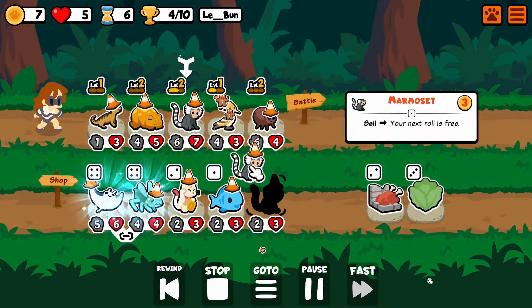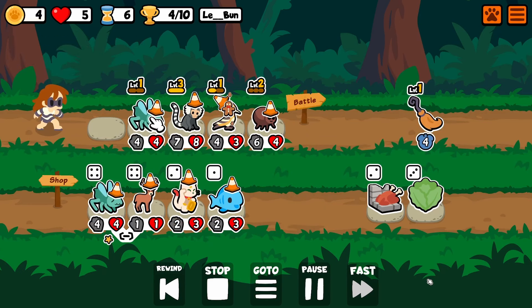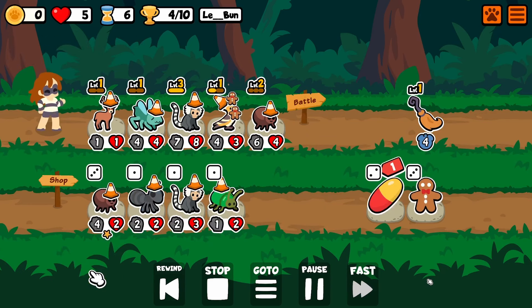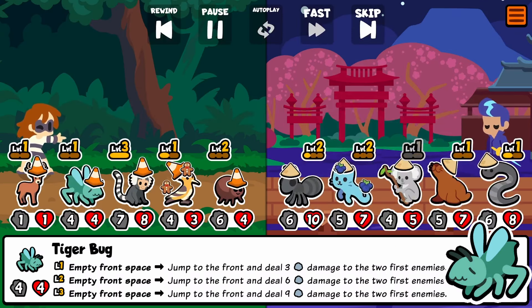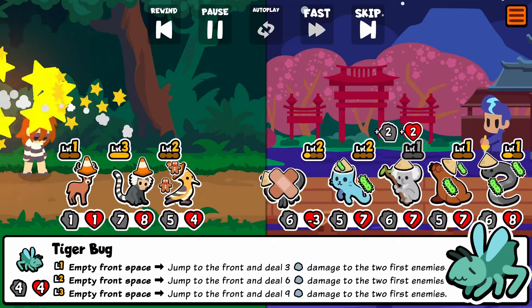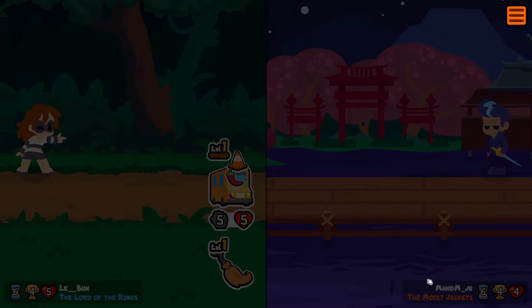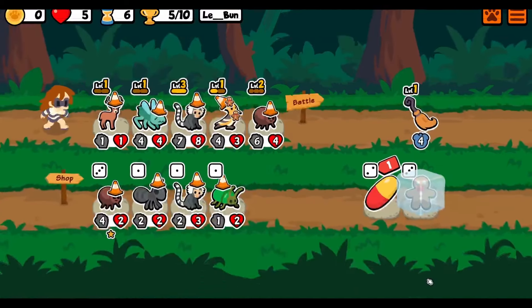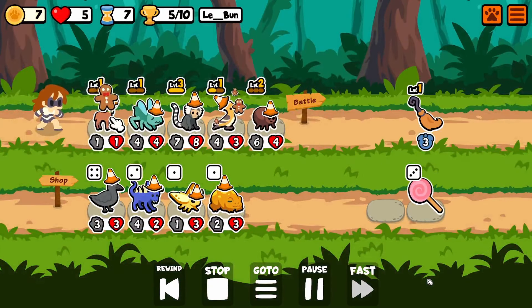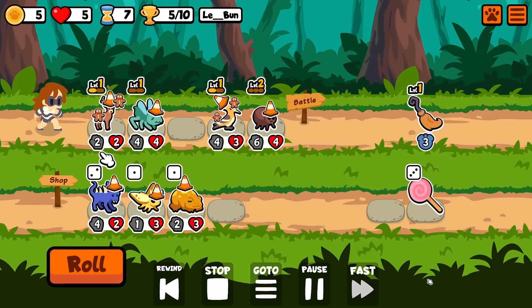I never grab the magic wand or the crystal ball — I always grab the witch's broom, which gives weakness. And here you can see I just got a deer and a tiger bug, which I believe are the two best tempo pets in the game, certainly the best tier 4s. Maybe not certainly — if you disagree, tell me in the comments. We just got both of those, which is how you know this is a run worth showing off.